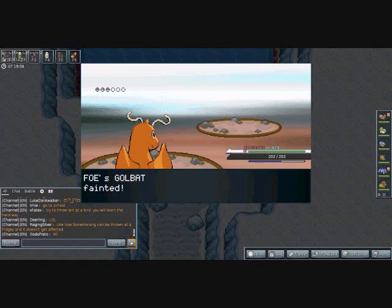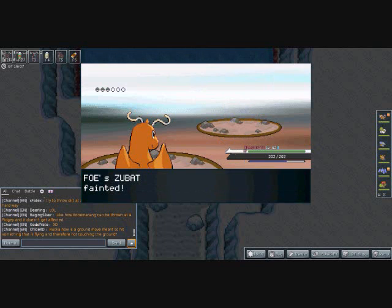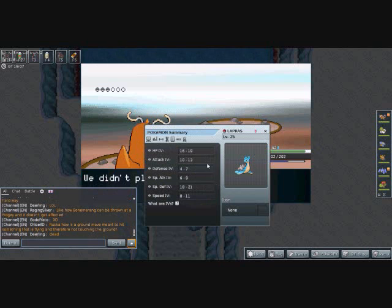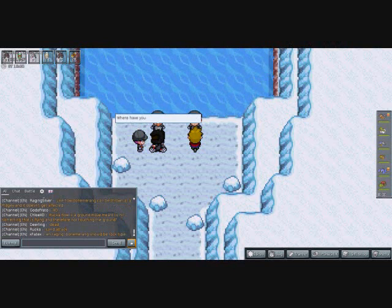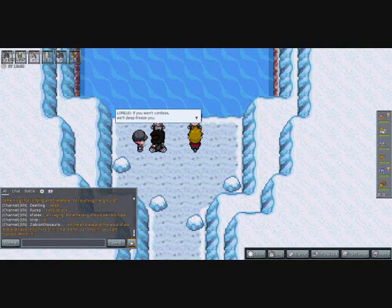I think this is the place where you can catch Lapras right by this water's edge. You have to surf around in the water for a long time before you find a wild Lapras in here, but if you really want one and didn't like your gift Lapras — like mine wasn't very good, I just haven't had much luck with IVs — you can catch one in this water.